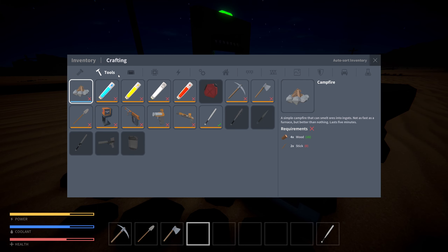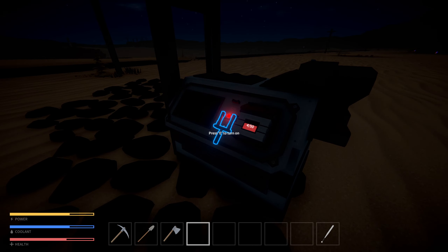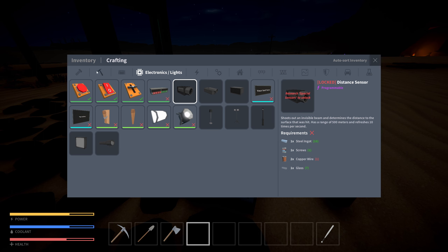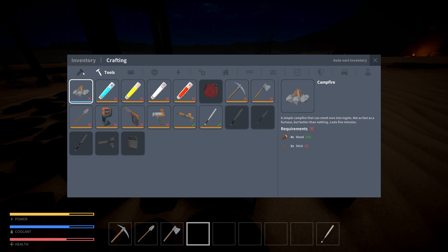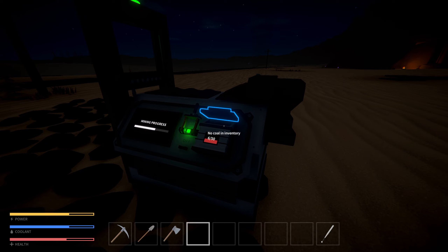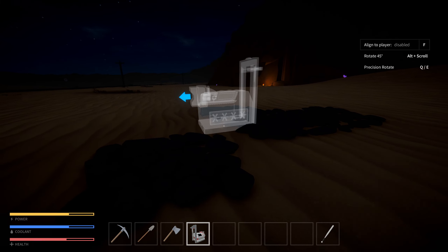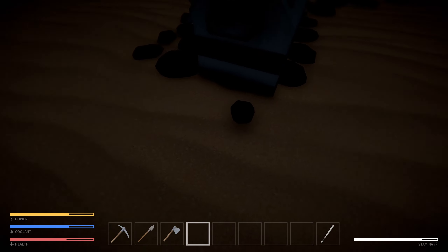Now can I make another one of these? I'm gonna need a circuit board, some copper wire, more screws, a small screen, and two more screws. Now we got another auto miner - this one can get us some iron! This is great. The laser tripwire we don't need just yet.